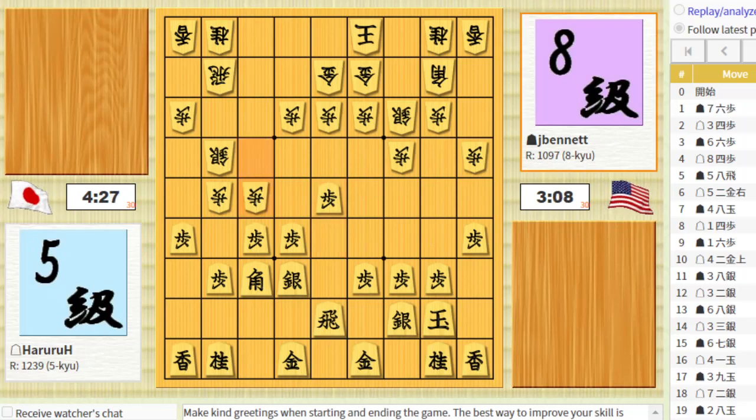He attacks the head of my bishop, which is defended. So he takes, I take. If I take it brings his silver forward and then I drop. He'll probably push this pawn instead of responding to the drop. So let's ignore that and push.